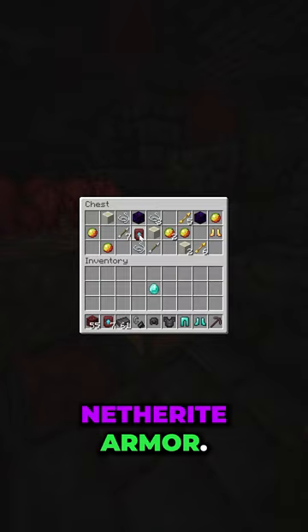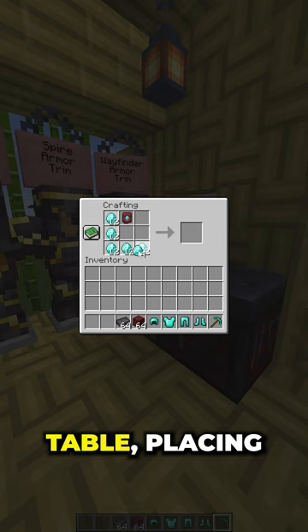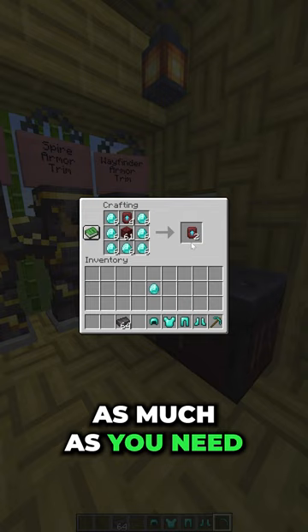Before you do, though, you should probably duplicate it. Do this by placing it in a crafting table, placing diamonds all around the edges, and then placing netherrack in the center. From there, you can duplicate it as much as you need for all of your tools. Just make sure you don't use the last one.